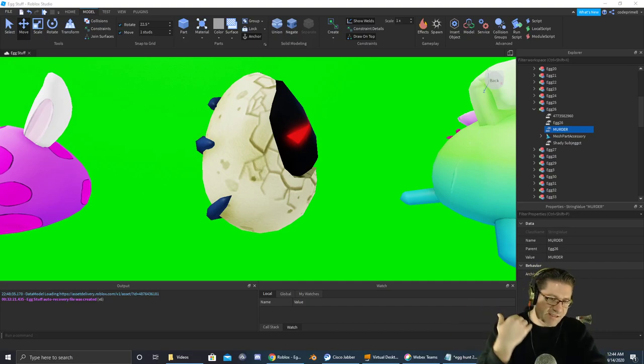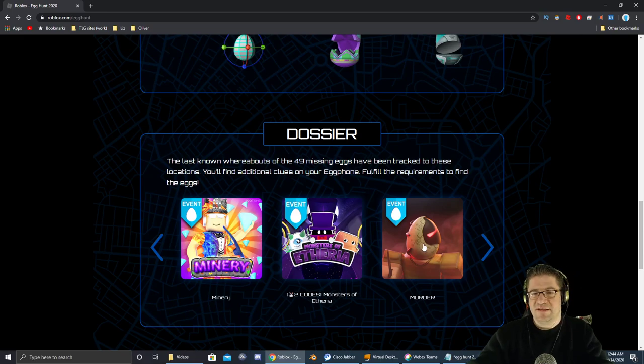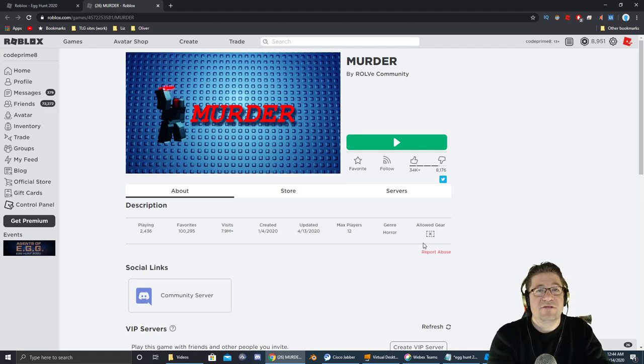Good evening everyone. My name is Heath Haskins, CodePrimate, and welcome back to another Easter Egg 2020. We are going after the Shady Subject, Shady Subject. It's in a game called Murder, which looks just like this on the site. Link to the game will be down in the description of the video. Let's jump in and go get that egg.